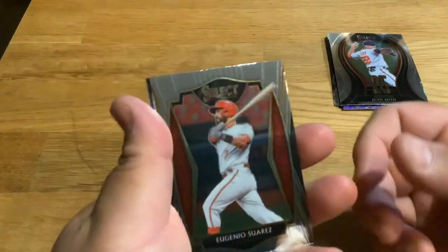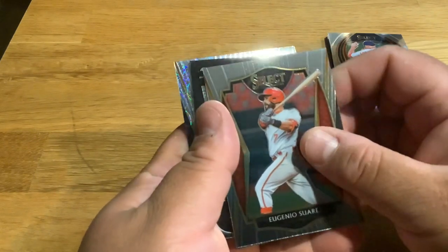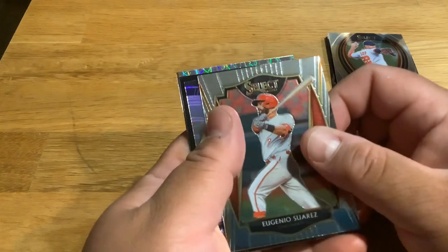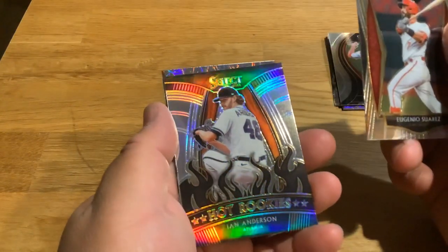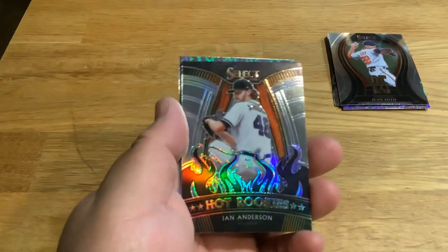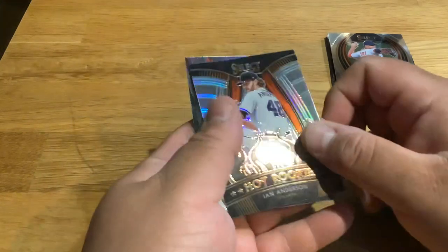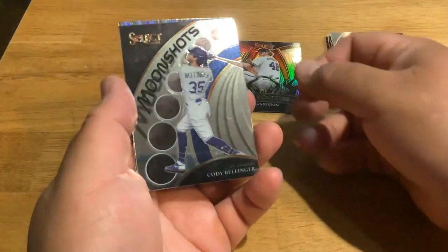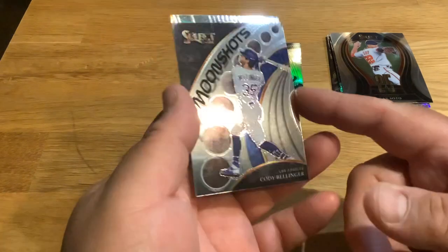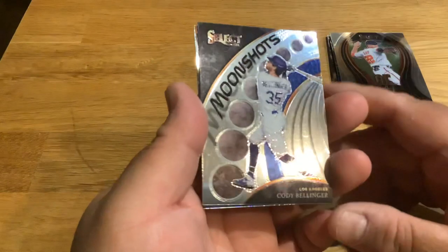Eugenio Suarez — look at that, got some good cards here guys. Let's start it off then — Ian Anderson. Moonshot Cody Bellinger — hasn't been really doing any moonshots lately, he's really struggling.